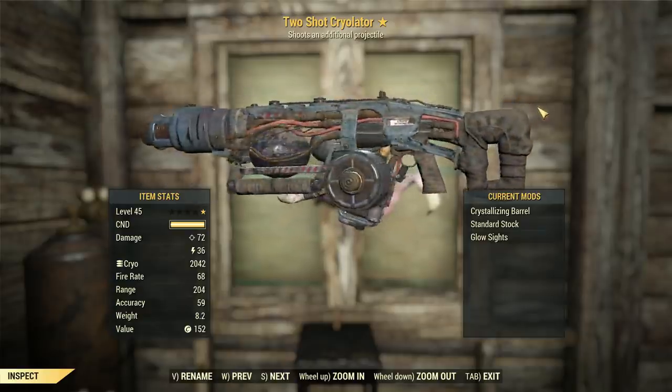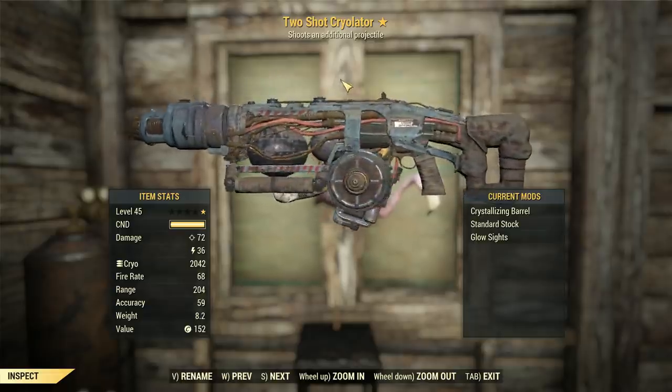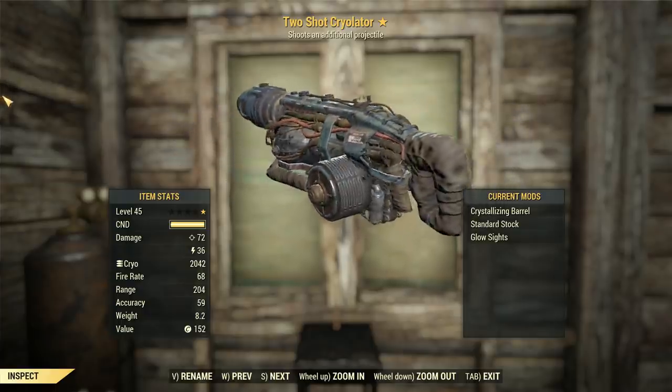G'day, this is Captain Noob, and this is a Two-Shot Cryolator — a weapon that probably shouldn't exist in Fallout 76, but due to the asset flippery that is this game, it's here for the fun, so why not just accept it and move on?